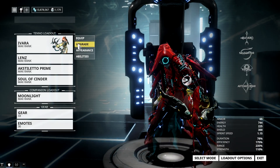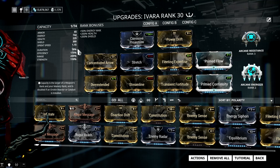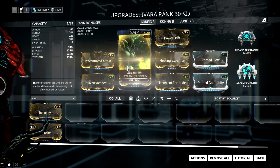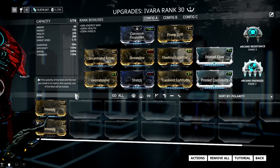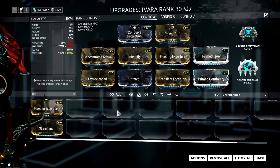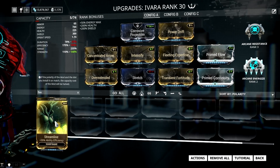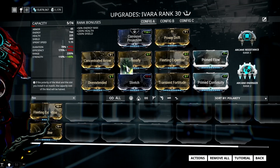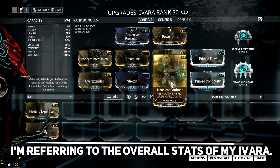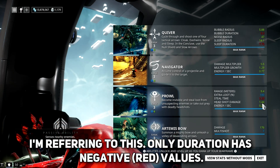For my new Ivara build, I have lots of range and efficiency with little strength and duration. It's really a personal preference as I just love the AoE explosion of Concentrated Arrow. I choose to have max efficiency so I will have no problem using my Artemis Bow and Prowl. I did give this build max Fleeting Expertise and removed Streamline, but it seems that's not ideal for my playstyle since I constantly move and shoot my Sleep Arrow, which is why I need lots of efficiency. I don't want any negative stats aside from duration, which is why I choose Transient Fortitude and Power Drift. This build gives me 1.44 headshot damage on my Prowl, which is pretty good.